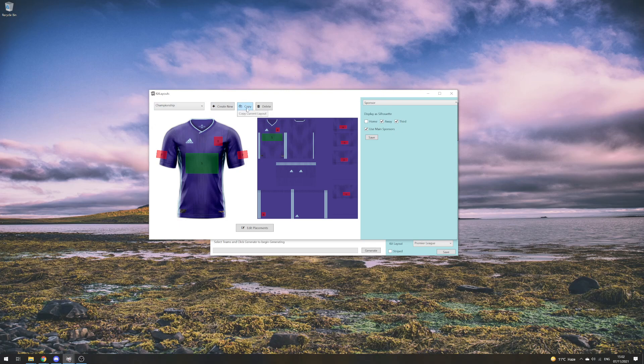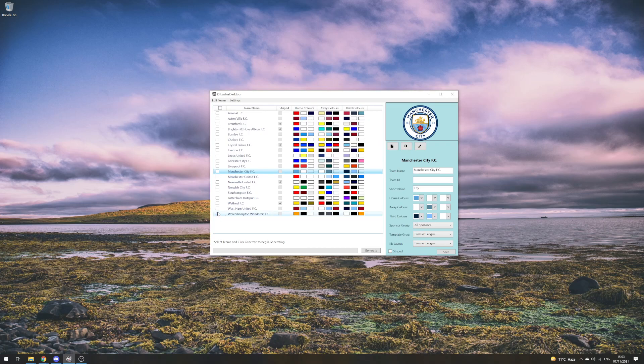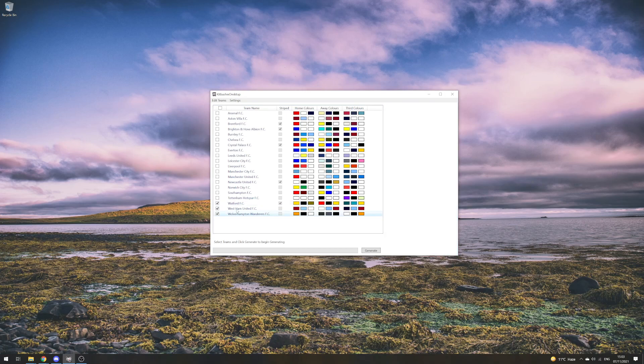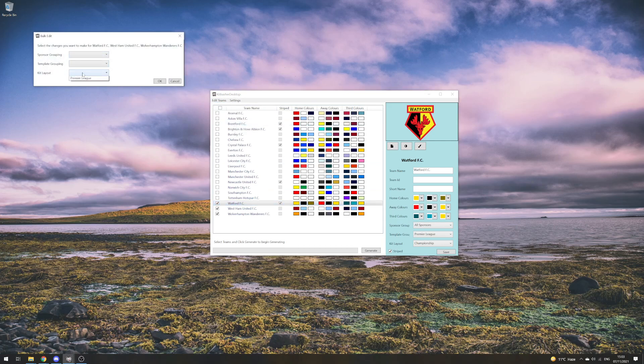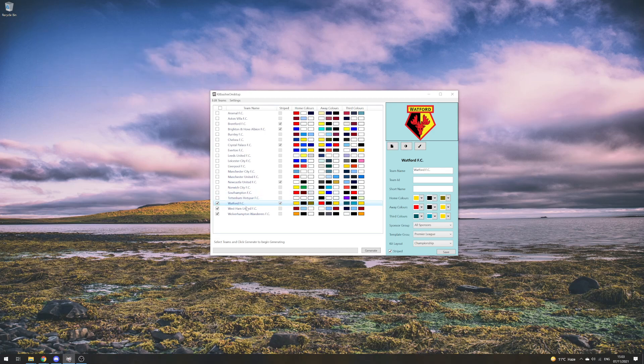You can use the Create New and Copy functionality to manipulate and create your own layouts. In practice, if we go back to our team list and select the bottom three teams to generate kits, we first want to change their kit layout. You can do that individually by selecting Kit Layout and choosing Championship — apologies to Watford, West Ham, and Wolves fans, this is just a fantasy league. Or you can bulk edit via Edit Themes > Bulk Edit Teams, selecting Kit Layout and changing to Championship.